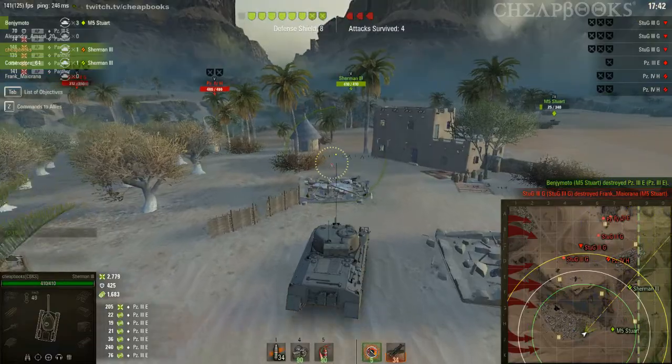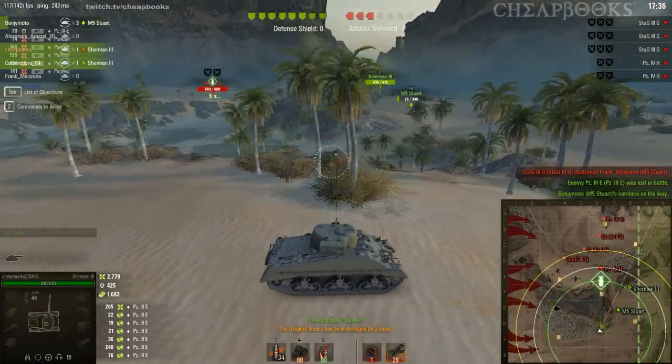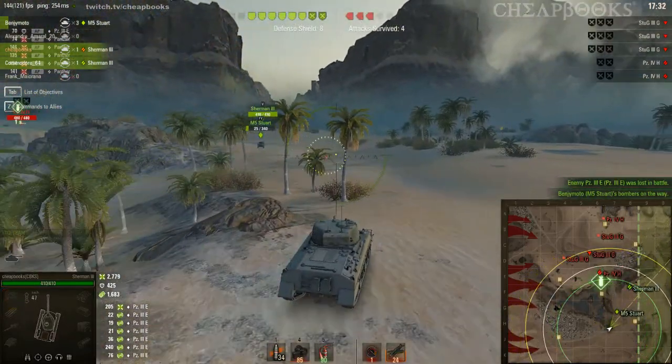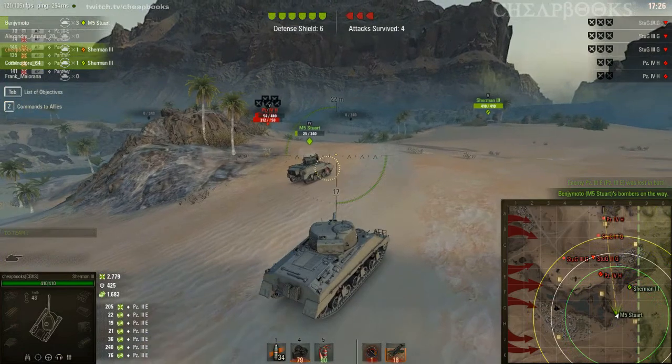The strategy is to go for the vehicles that are closest to the green dash line on the right side of the map. My engine was damaged — possibly from a bombing run. I'm up to 2,800 damage.